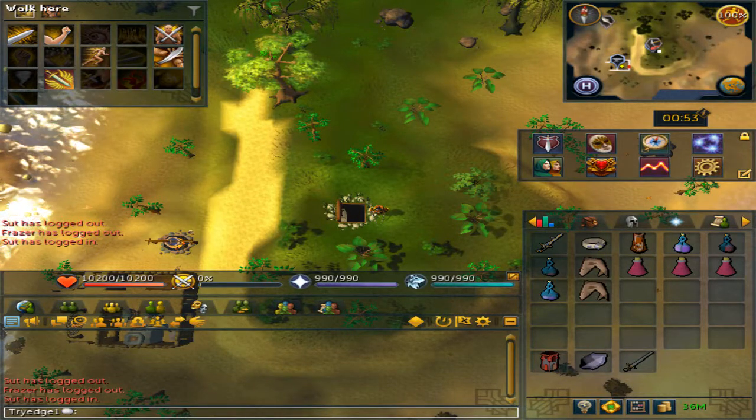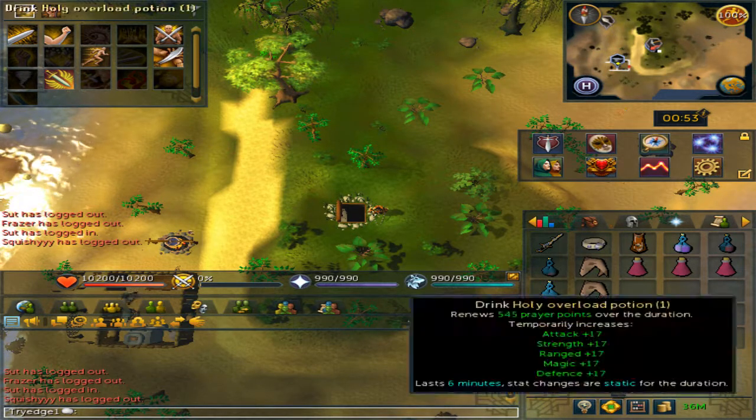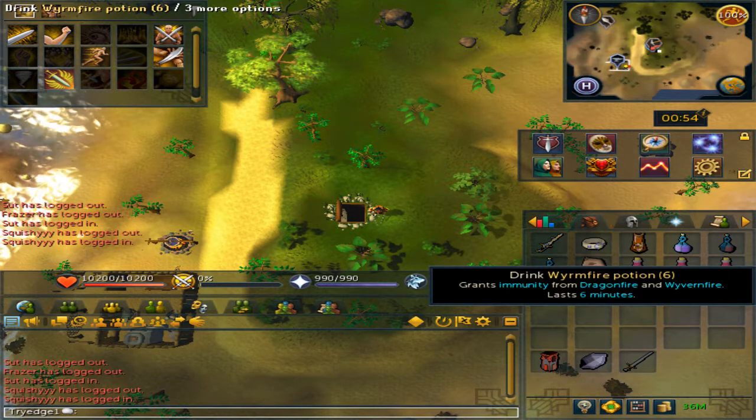This will be a guide on how to kill Living Wyverns. You will need 96 Slayer to be able to kill them, and access to Prifddinas to make the Wyvern Fire Potion.